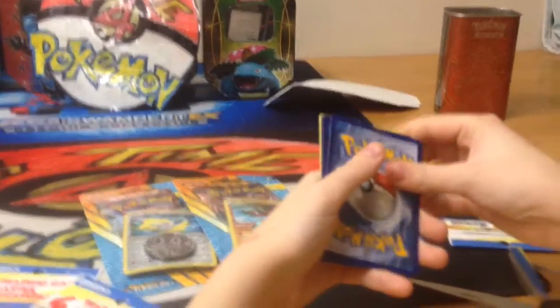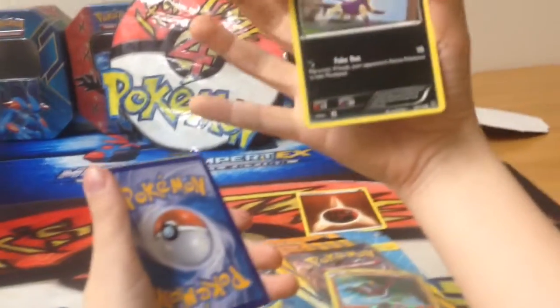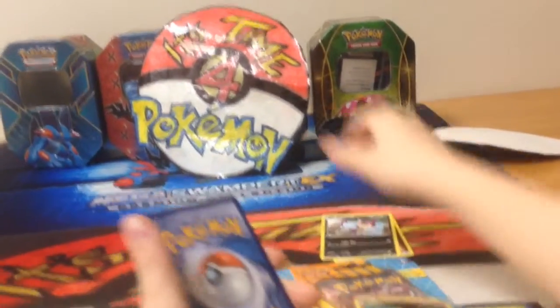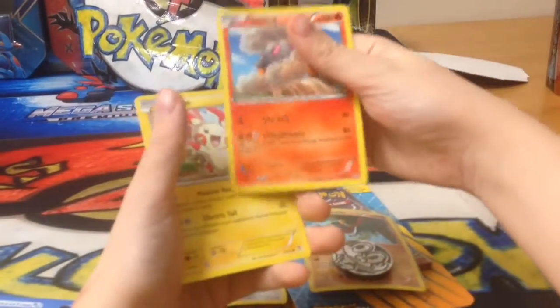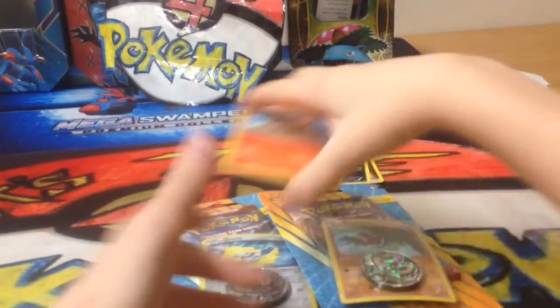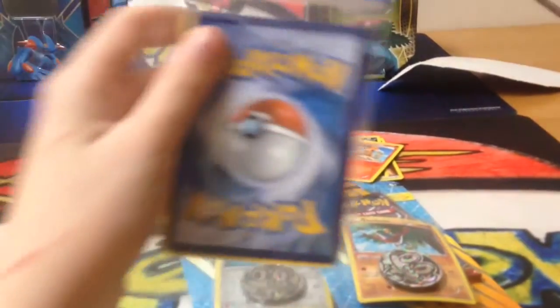Alright. So guys, here's a fighting energy. A Purloin. A Torkoal and a Flaaffy. Alright. Here's the next one.